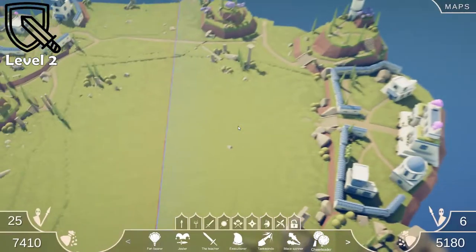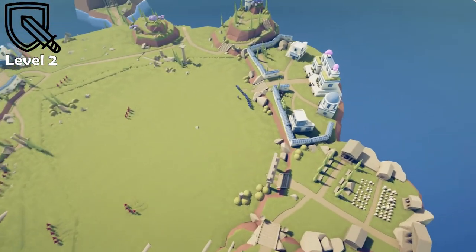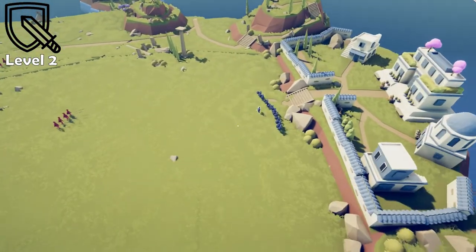Dang, that was hard. This is crazy. We might have to get more cheerleaders. Go to the store, looks like I have some more points. Let's buy some more cheerleaders. Let's see if we can do it with 10 cheerleaders. Those Minotaurs are fast, I did not expect that.